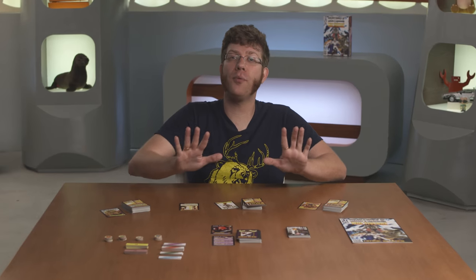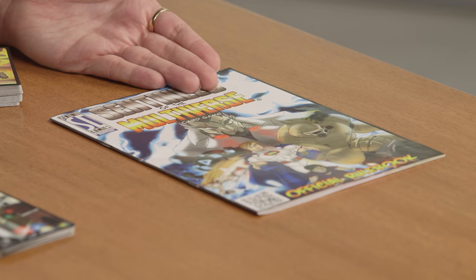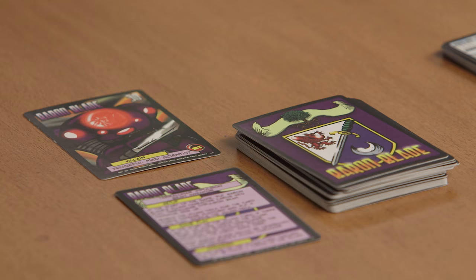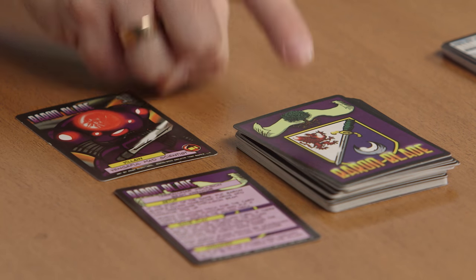There are so many different types of personalities and difficulty levels to pick from in this game. The difficulty levels are included inside of the rulebook, with the sentient AI Omnitron and the classic supervillain Baron Blade being the easiest to tackle first.